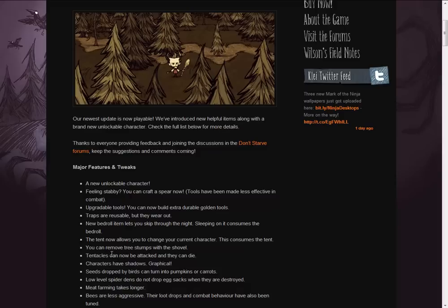You can now remove tree stumps with a shovel. That probably should have been put in first, because those tree stumps get really annoying and get in the way — especially if you stay in the same spot and plant a lot of acorns. You just get bogged down.